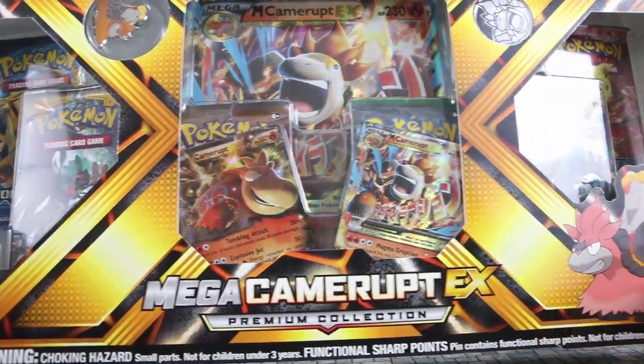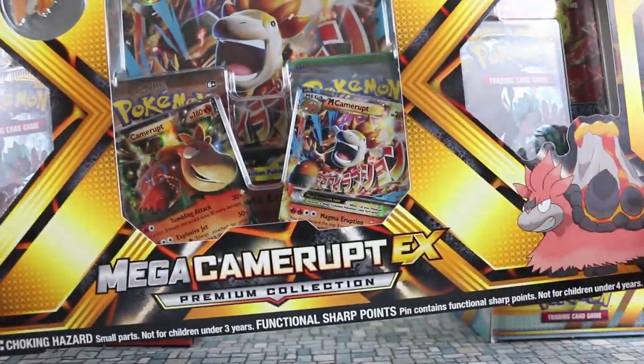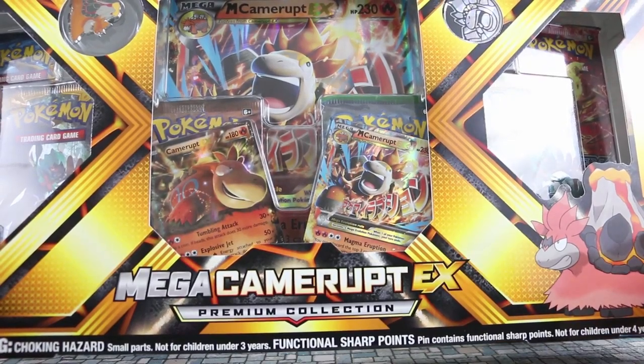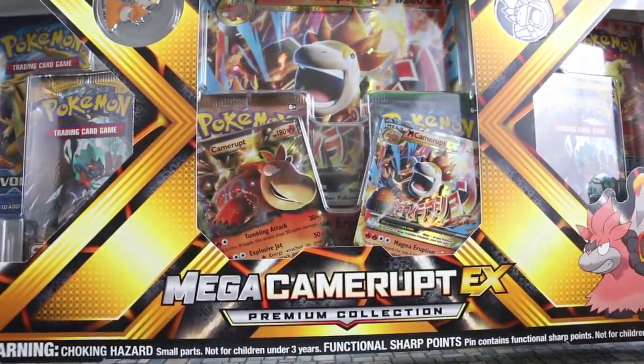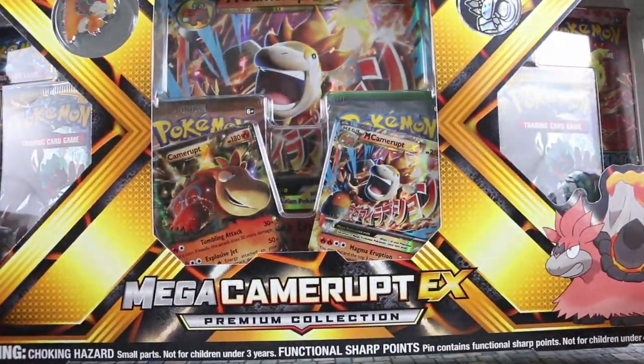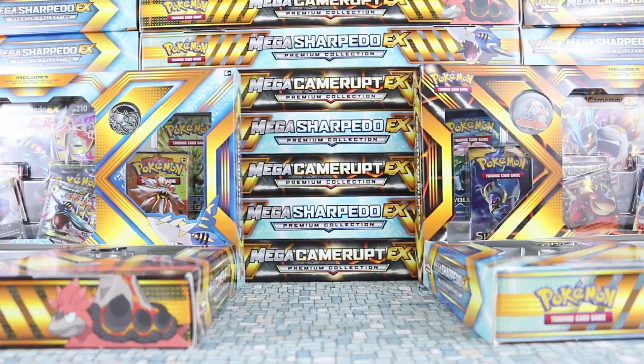Just like the Sharpedo before it, this one features a reprint of Camerupt from Primal Clash, but a brand new artwork for Mega Camerupt which we've not seen before. Similarly, the pin and the coin are also pretty awesome. The packs inside look to be pretty much the same, and as always the jumbo is the exact same as the smaller version.